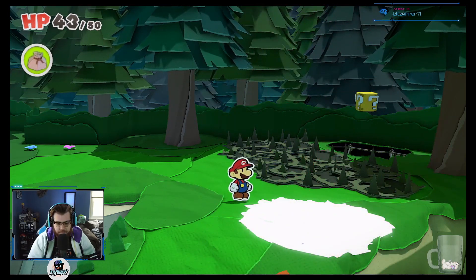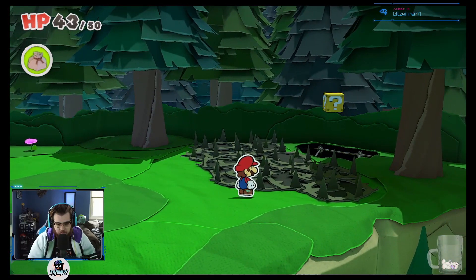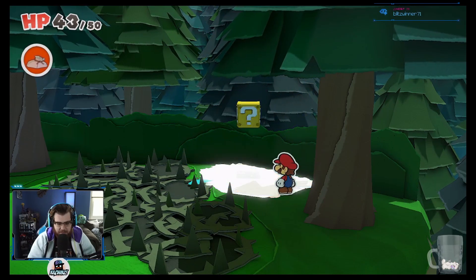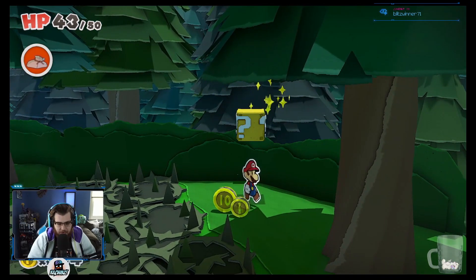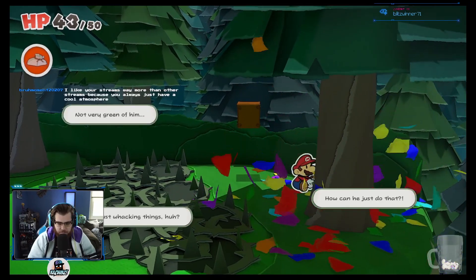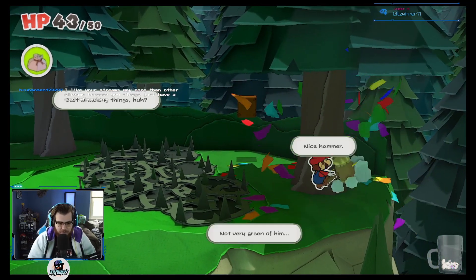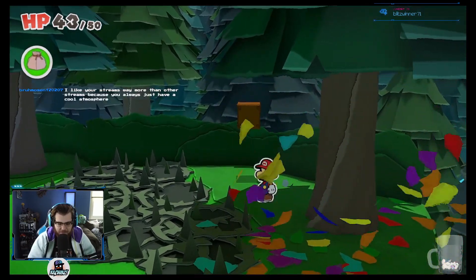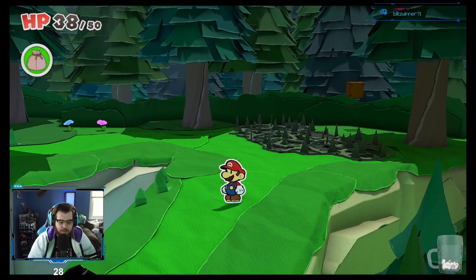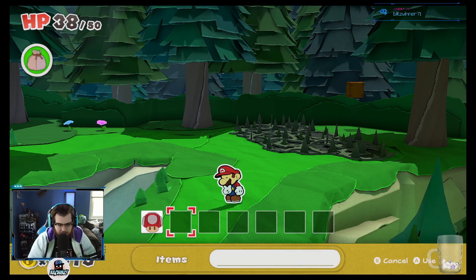So you can fall through that and take damage — just so everybody's aware. I didn't think it was going to happen but it did. We just got a thousand coins because we need coins. He's just hitting stuff — how did he do that? Just whacking things. Not very green of him. Need the confetti. Ow! That's got to sting. Did you hear those mysterious voices whispering yay or nay? How much does that heal though?